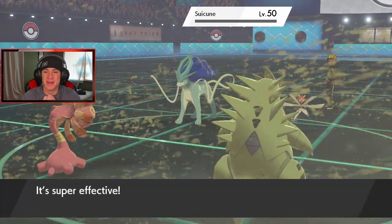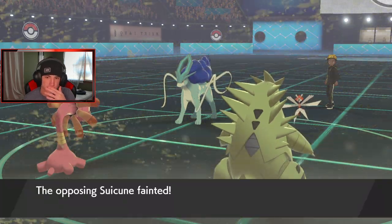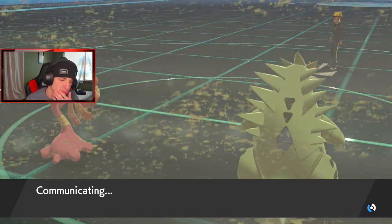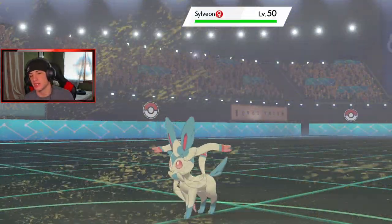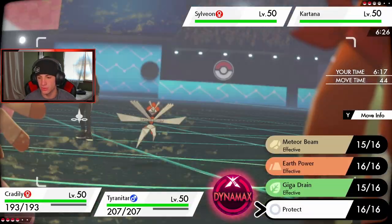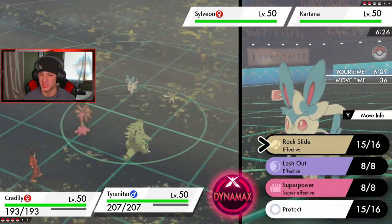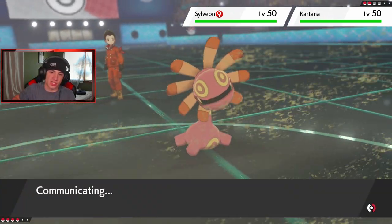Yeah, Cradily coming in big! Now do I Dynamax T-tar, eat up the Sacred Sword, and just dump on Kartana? I think that's the play. Sylveon's going to pop here which is kind of scary — it's super effective to my T-tar. I don't think we Dynamax here. I think we just go for Superpower on Kartana's slot. He's going to Dynamax Sylveon, which I'm actually fine with. He's going to Kartana and start Beast Boosting up.